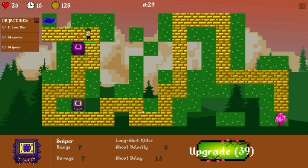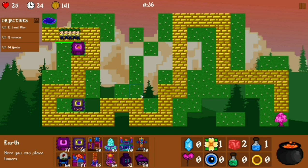At the top you have the time, your health, the time to the next wave, and your money. You also have the objectives, and you can gain money by either killing enemies or completing your objectives.